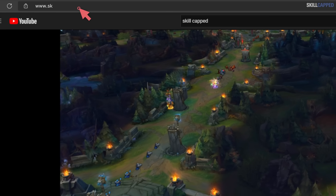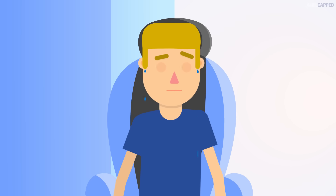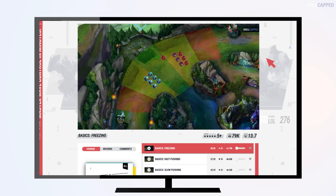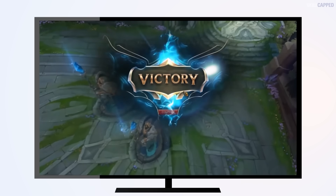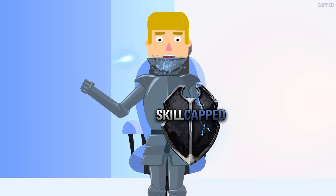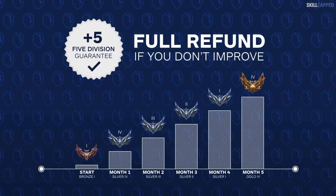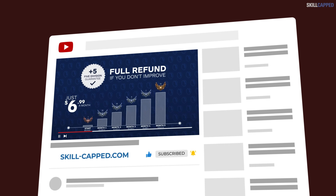If you want to improve fast and get the rank you've always wanted, go to skill-capped.com. Stop wasting your time grinding thousands of games only to see no progress. With skill-capped you'll uncover the secrets to climbing ranks fast that only take a few minutes to learn and can be immediately applied in your next game. It's completely risk free with rank up insurance — if you don't significantly improve while actively using skill-capped, you get your money back, no questions asked. Click the link in the description below.